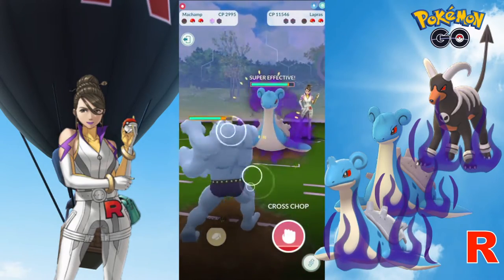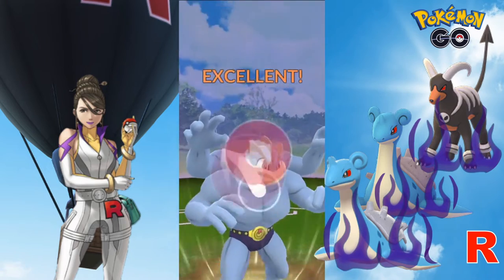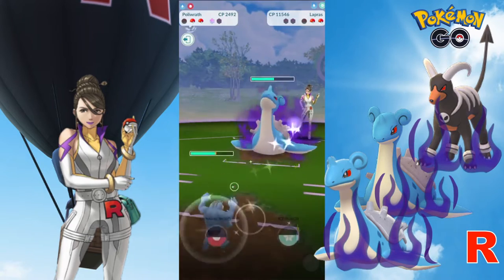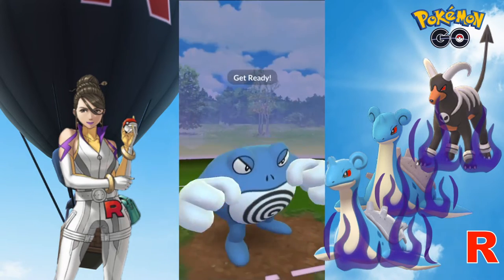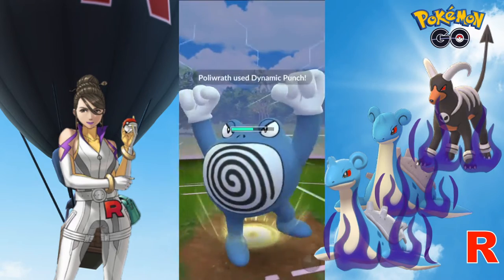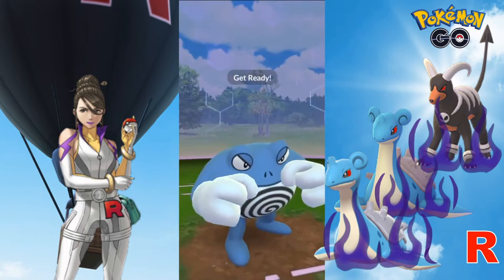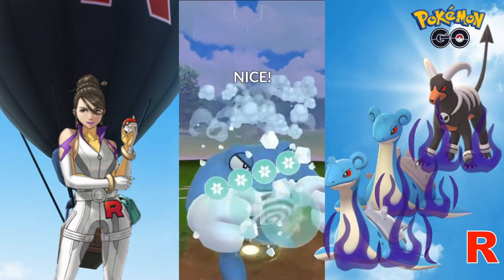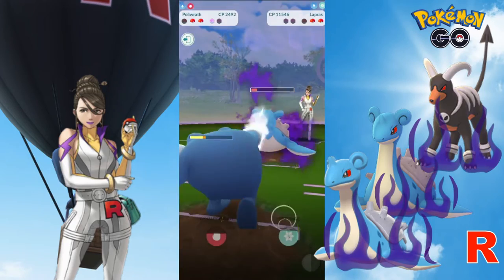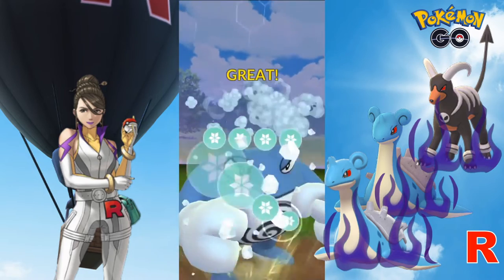We will now continue the match with the Polywrath lead. Sounds like the second Lapras in this match is running Frost Breath. So we will dish out another Cross Chop and throw in a few counters before switching over to Polywrath. Polywrath is able to build up to a Dynamic Punch during the switch freeze, and this should do a chunk of damage to Lapras. We then get up to an Ice Punch to chip away at Lapras's health, though Ice is doubly resisted by Lapras. On retrospect, we might have been able to get off another Dynamic Punch.